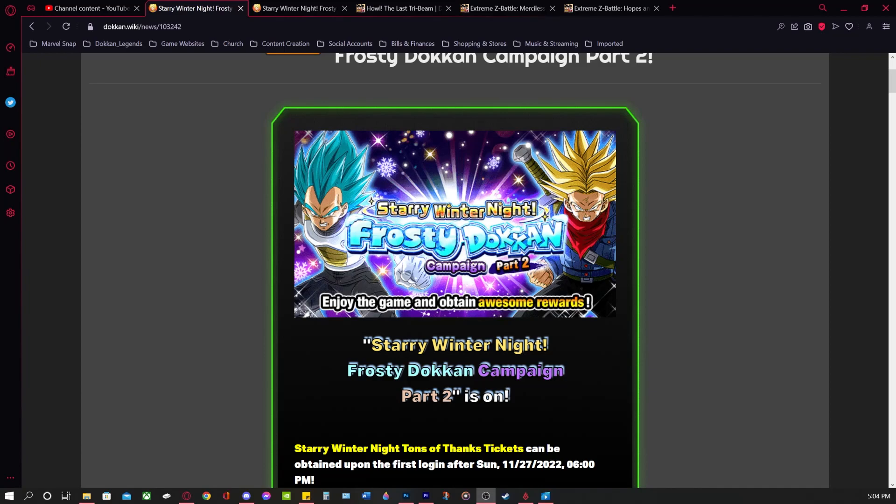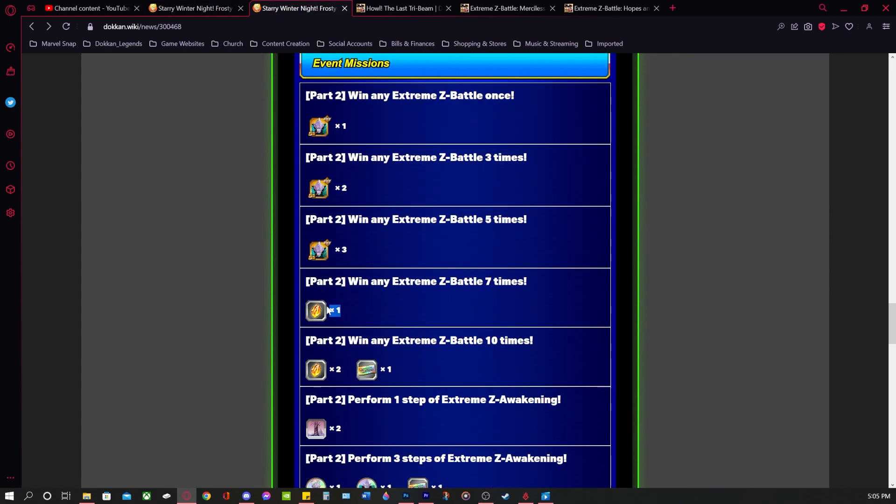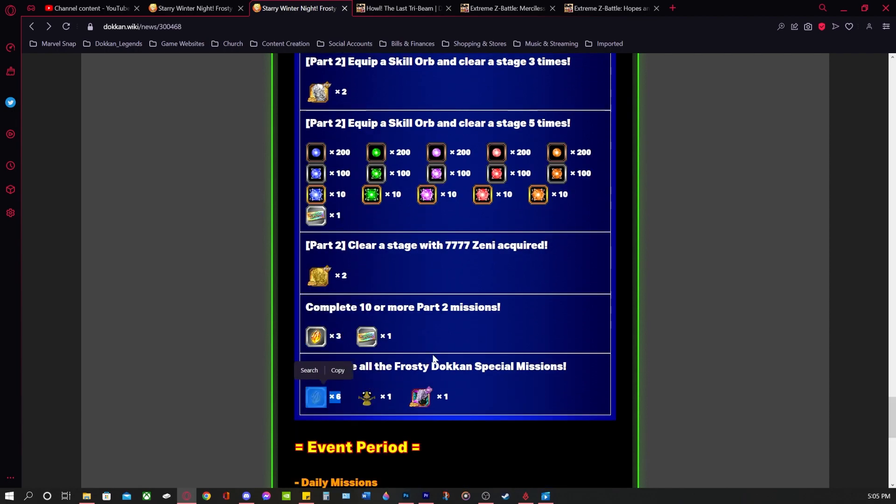I want to make sure you do not miss out on any free-to-play stones during part two of this global Frosty Dokkan campaign. To start things off, we have the special missions from part two here. You have one, three, six, and twelve Dragonstones from the part two missions if you complete all of them.